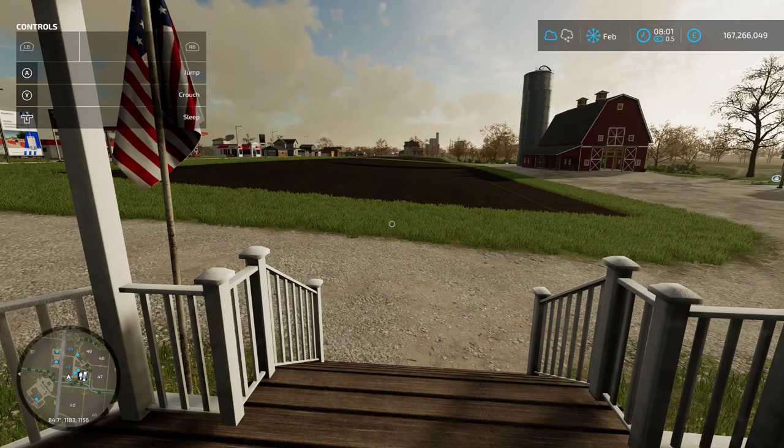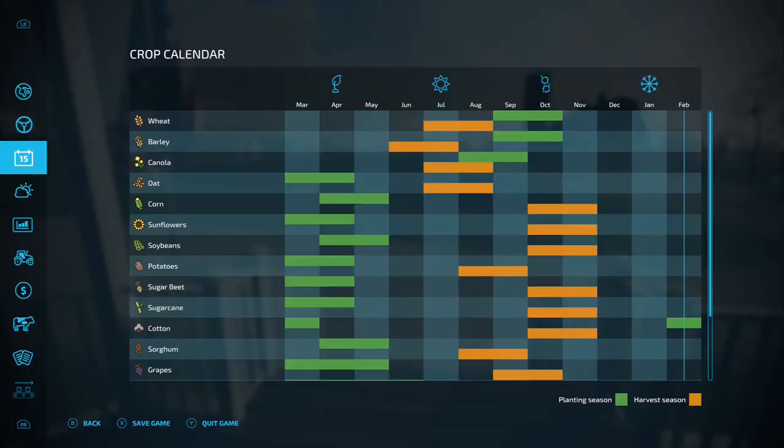Welcome back to the channel. Today we're going to be looking at cotton. If you're playing with the seasonal menu on, you'll want to plant in February or March, then harvest in October and November. If you're not playing with a seasonal calendar, cotton will grow in eight months, so depending on your settings that will determine when you plant.